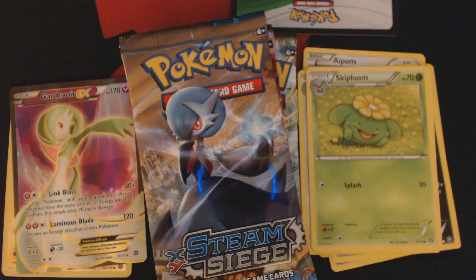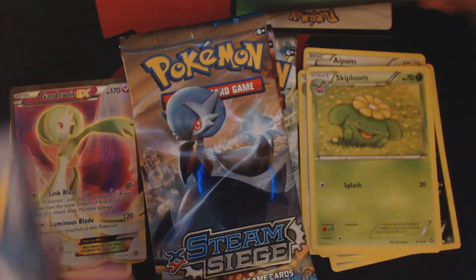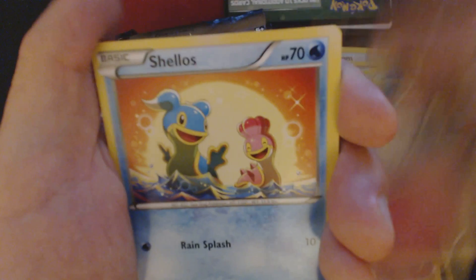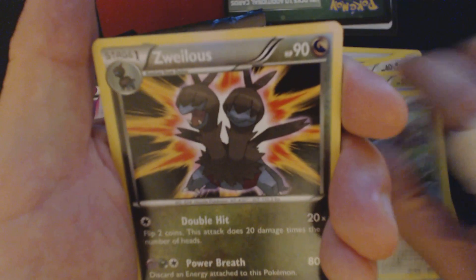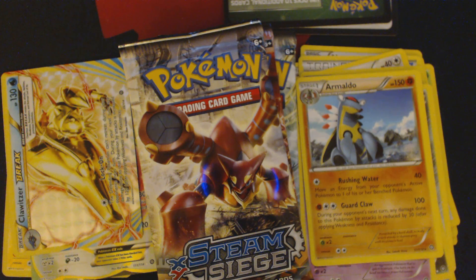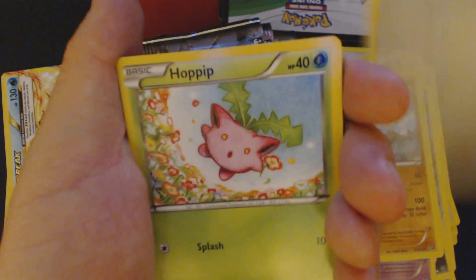Second pack got us Fletchling, Seedot, Drifloon, Meryl, Shellos, Shieldon, Zwellus, Naderina, Clawitzer Break, and Armaldo. You guys might notice that I'm opening these Booster Packs off-camera — that's because the Pokemon TCG Online Code Card has started getting packaged backwards, and I don't particularly want to show that off on camera.